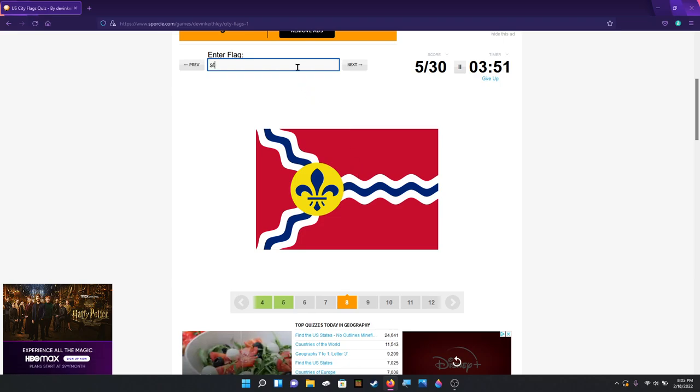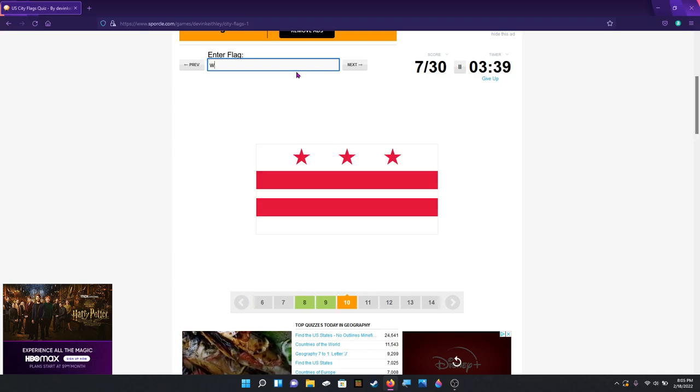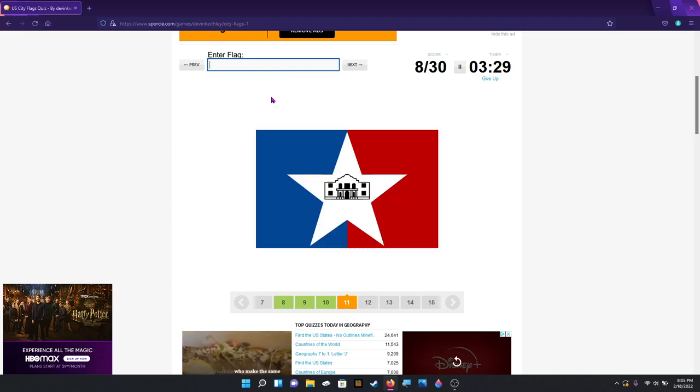That's St. Louis. That's Phoenix. Oh man — that is Washington D.C. That looks like it'd be in Texas — Austin. That's not how you spell Austin — Austin, Texas, no. I think I tried Dallas and Houston earlier and those didn't work. Fort Worth. If it's not, I'm gonna be pretty embarrassed. Tampa is popping in my head. Tampa — oh, I tried. Okay, we'll come back to that.